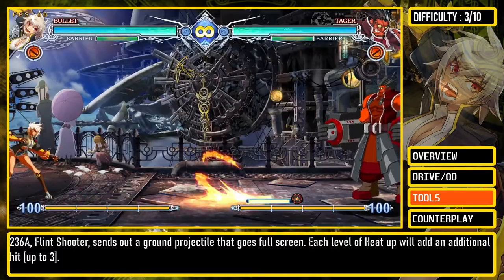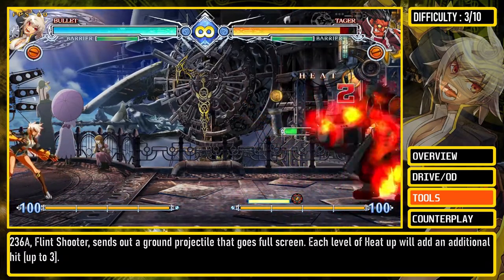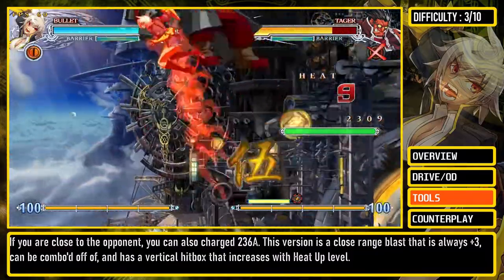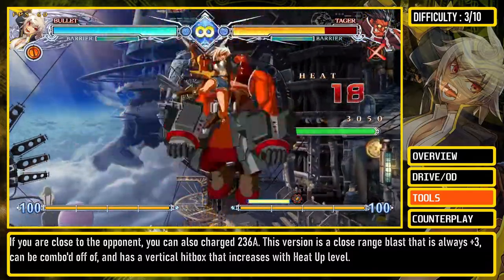236A, Clint Shooter, sends out a ground projectile that goes fullscreen. Each level of heat-up will add an additional hit. If you are close to the opponent, you can also charge 236A. This version is a close-range blast that is always plus 3, can be comboed off of, and has a vertical hitbox that increases with heat-up level.